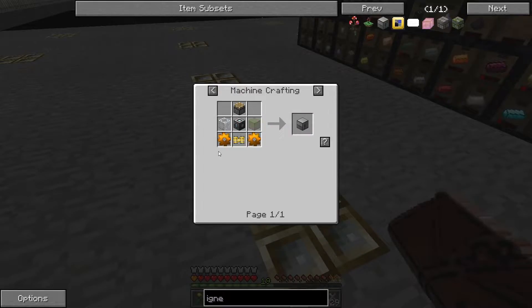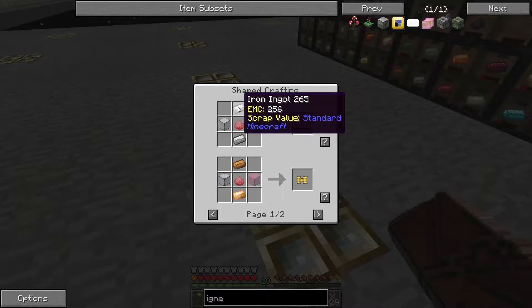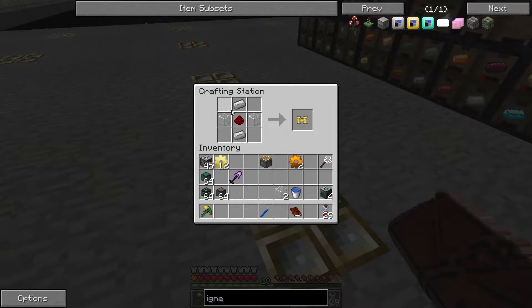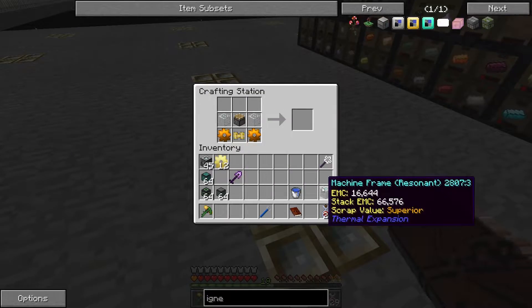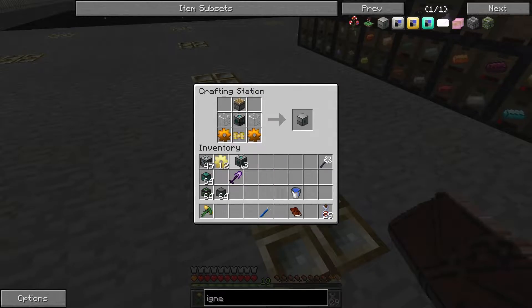We just need two copper gears, which I've already got pre-made, a pneumatic servo which requires iron, redstone, and glass. I have the materials on me. And then we can make up the extruder — piston goes on top, and one of the resonant frames. That gives us a resonant igneous extruder.